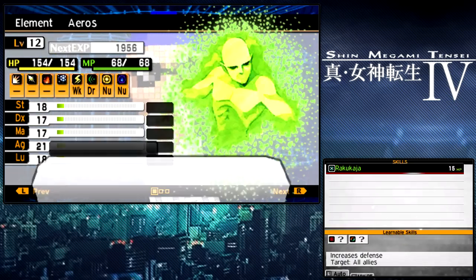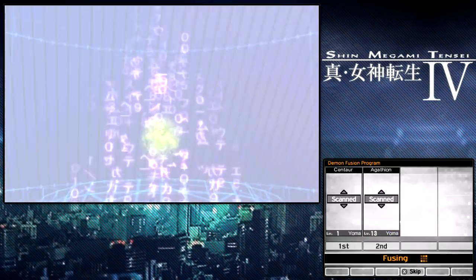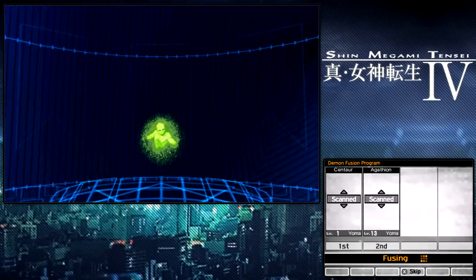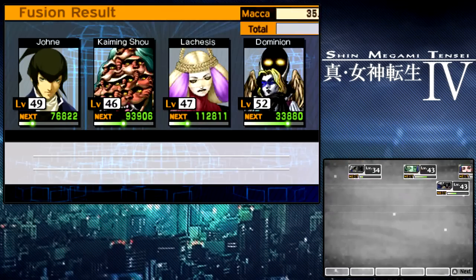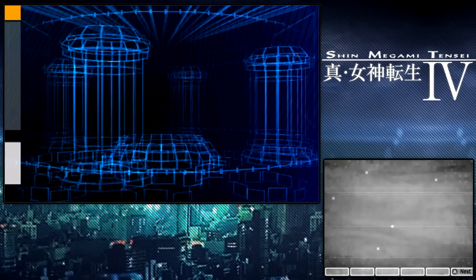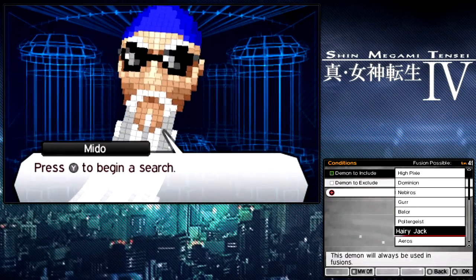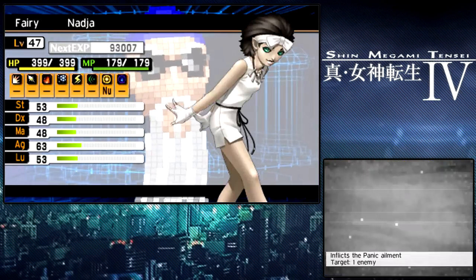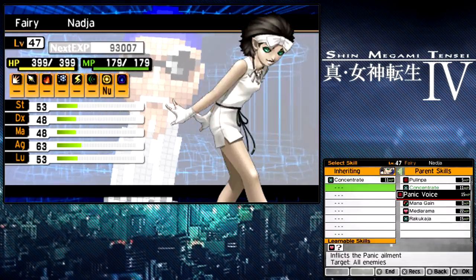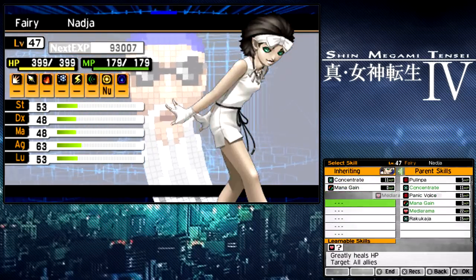You're probably thinking, why the crap are you doing this? The demon I'm trying to get can be gotten through easier ways, but I find this to be honestly the cheapest. Alright, everyone got a decent amount of EXP. We're going to combine this Eros with that Silky to make — oh, there she is — Nadja, who's kind of a weird demon. I don't recall her folklore at all.